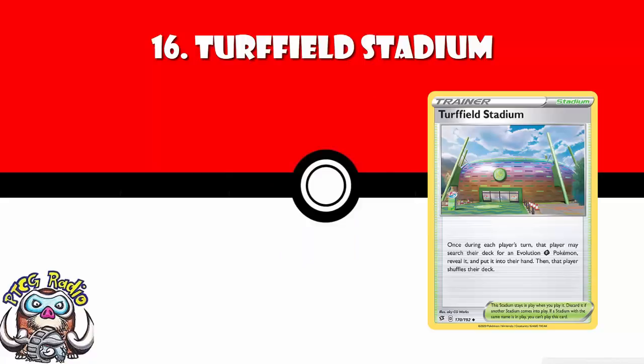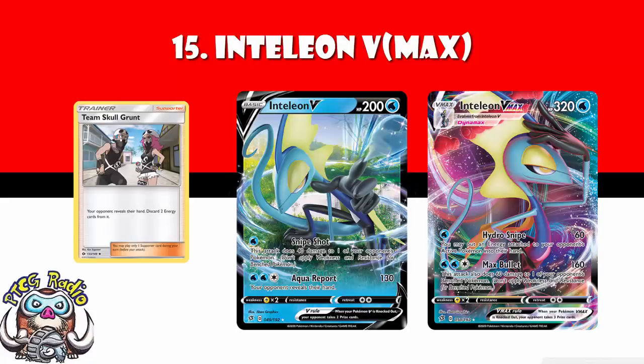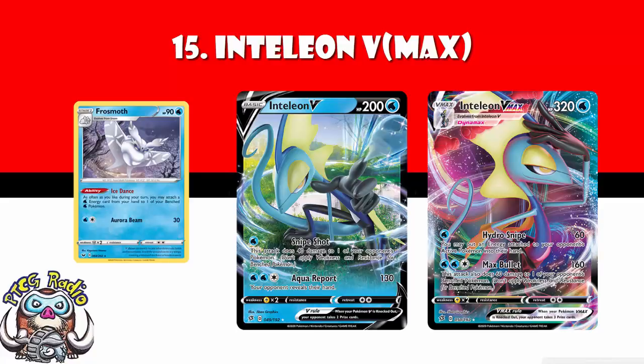In at number 15, we've got Inteleon V and Inteleon V Max. This has seen a bit of play, a bit of love, a bit of success over in Japan. People are not necessarily taking it that seriously as a phenomenal card coming out over here. But make no mistake about it, there is an awful lot of potential. There's actually two attacks here and we kind of like both of them. For a single energy, you get to do 60 damage and put an energy attached to your opponent's active Pokemon into their hand. Do feel free to combine that with things like Team Yell Grunt and Crushing Hammer to make it even more fun. But then if you add a second and third energy, you do 160 to the active and 60 to one of your opponent's bench. Do please remember that we do have Frostmoth to accelerate the energy, so it's not that difficult to pay it, and you've got the makings of a very good deck here.